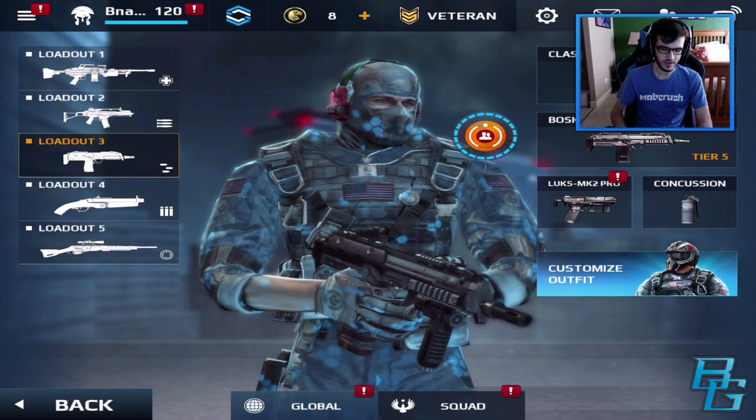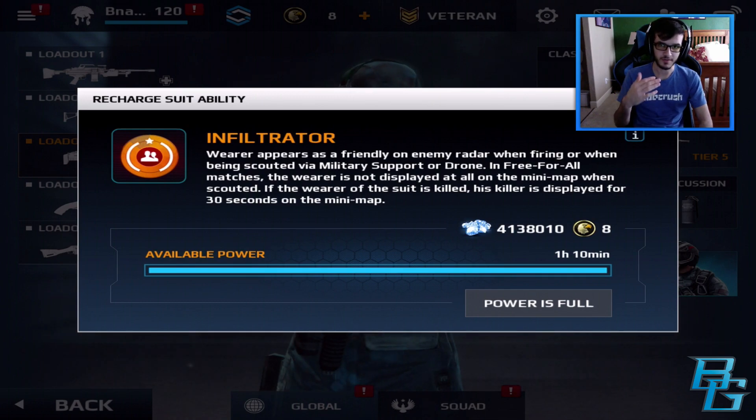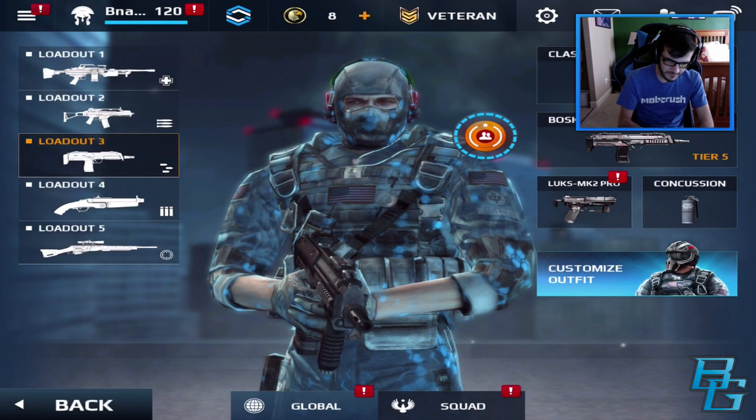While we're on the Recon, I should also mention that the Infiltrator suit ability has changed. You no longer drop a flash grenade — you can now see your killer for 30 seconds on the mini-map. Very, very nice.